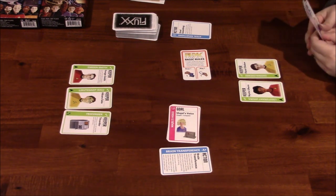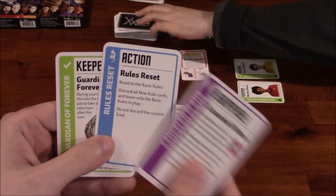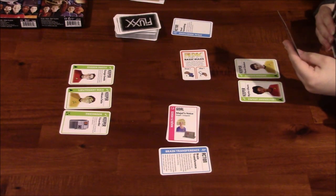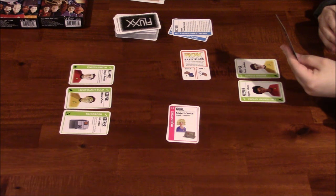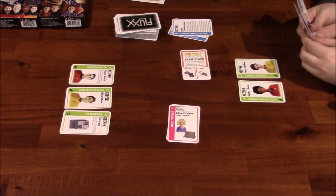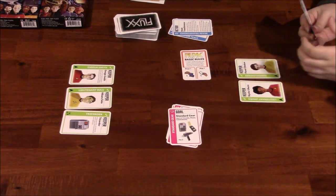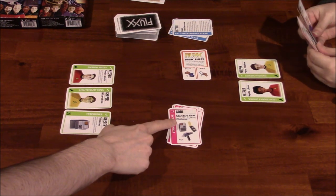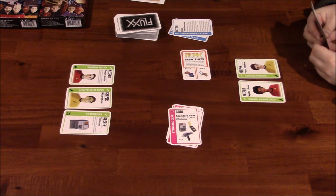It's your turn now. I will draw one. I'm going to change the goal — now any two of Tricorder, Phaser, and Communicator. I've got the Tricorder, so I just need a Communicator or Phaser to win, which you know I don't have.